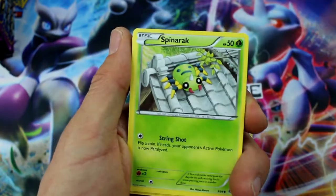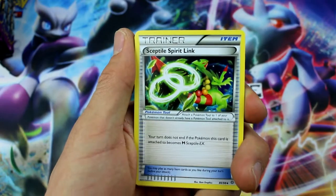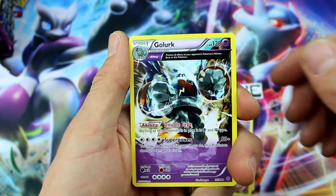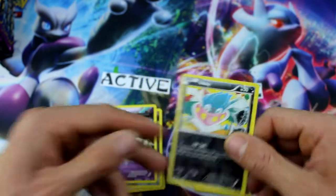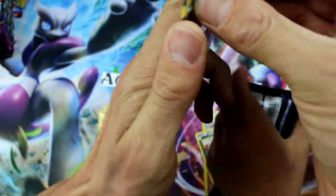All right, here we go — Meowth, Spinarak, Porygon, Unknown, Beldum, Sceptile Spirit Link, Curlia, Porygon 2, Inkay, Golurk — Ancient Traits. We're gonna have a ton of those. That's our rare. What was this one? Oh, I've never seen that card. Oh, that's a Reverse Holo. I cannot tell that it's a Reverse Holo. Interesting. That's a crazy one.